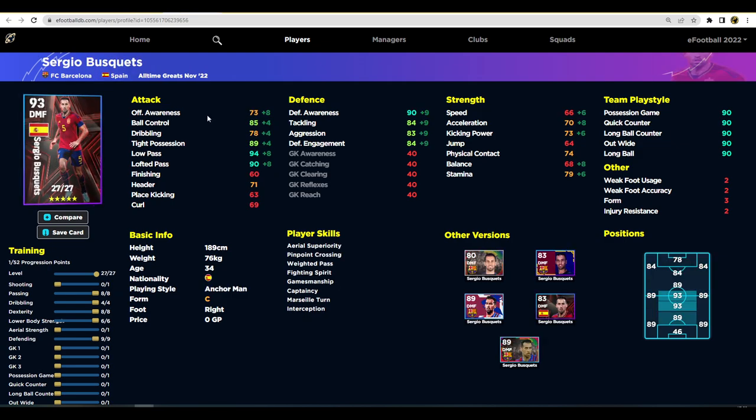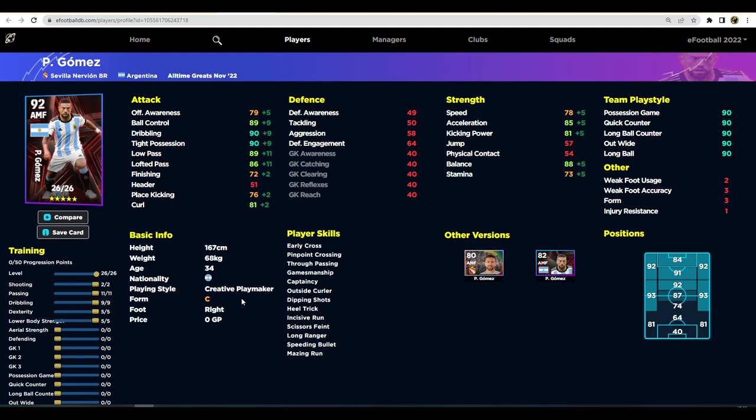Busquets has a similar issue with balance and stamina. There's no point trying to make him fast — pumping everything into speed only maxes him at 75, dexterity at 78, acceleration at 80. I'd recommend putting his passing up to around 95 and defending up to around 92, then dealing with the rest as needed. As a 94-rated player with unwavering form and lots of nice skills, if you want a DMF who sprays passes like Pirlo, he's really good.